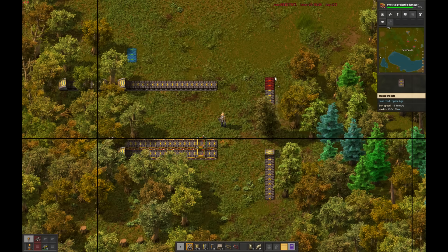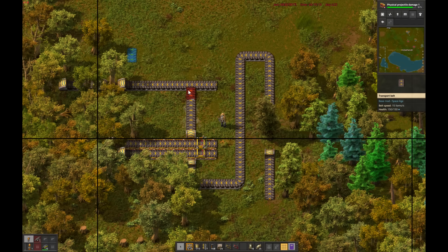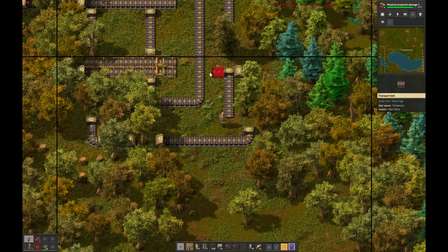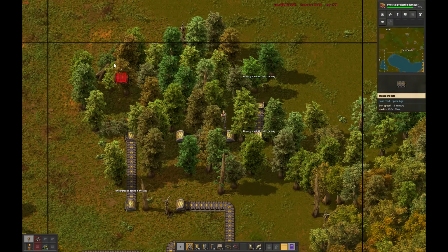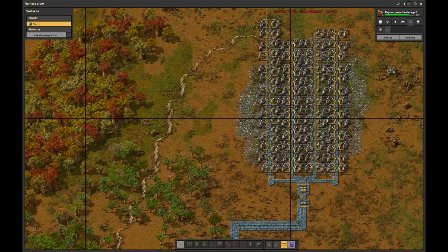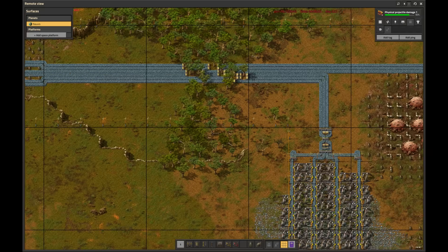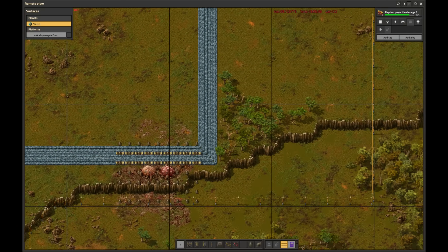The much improved smart belt dragging, which automatically places undergrounds to bridge tunnels under obstructions whenever possible, further drops the process to being only mildly annoying — which is kind of in line with the rest of this playthrough, so that's good enough. These two giant iron patches containing 8 and 7 million iron respectively should together be able to provide the 5.5 belts of iron ore required for green science for quite a while.